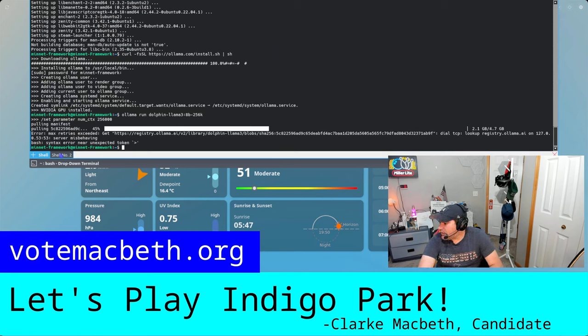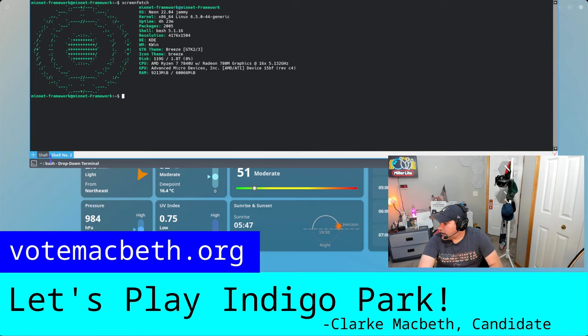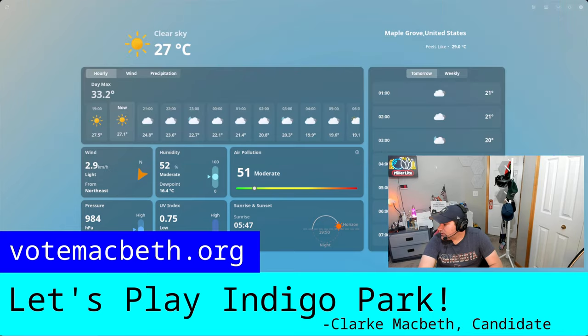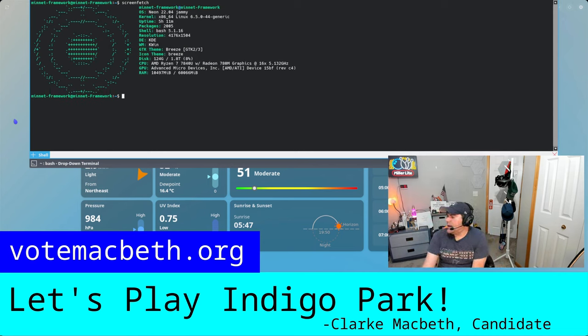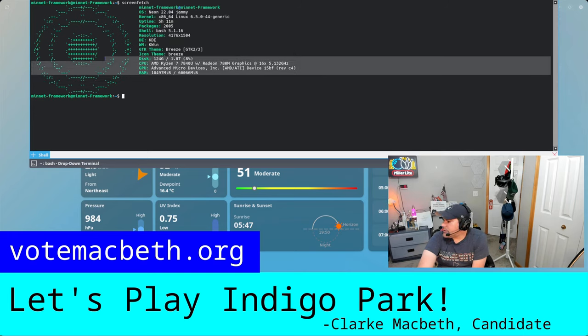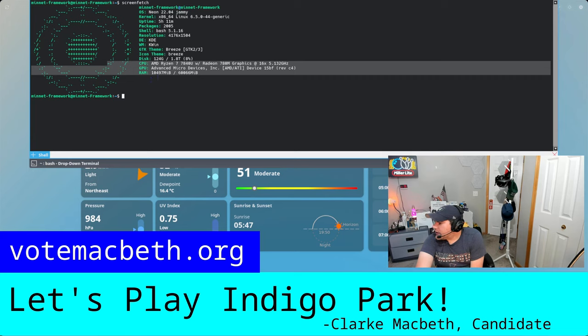For this episode, I'm going to clear this up and show you what my system is. I'm going to do a screenfetch in the Yakuake drop-down terminal. What I upgraded here is the CPU and the internal GPU. It's an x86 processor — AMD Ryzen 7, 7840U — and it's got built-in Radeon 780M graphics.